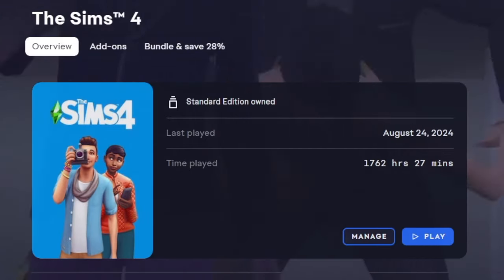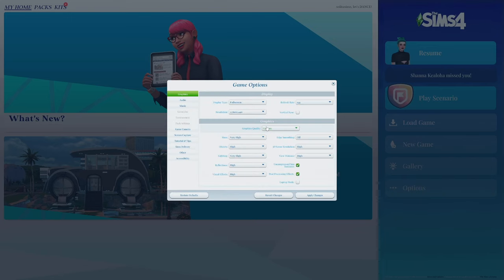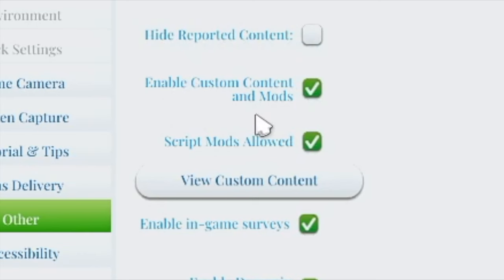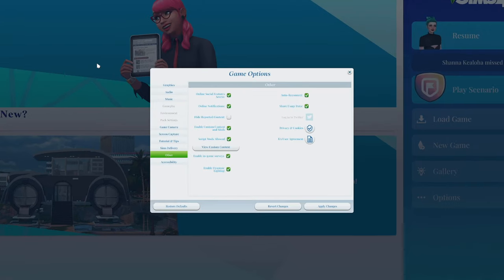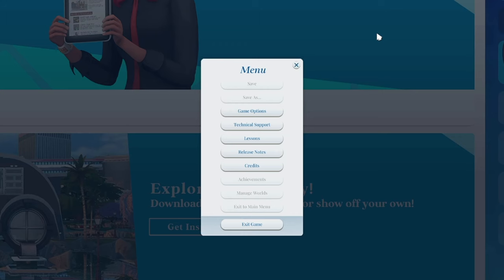Now there's one more thing to do before you play with your mods. Open The Sims 4, go to Options, then Game Options, then Other, and enable Custom Content and Mods. Right underneath it, enable Script Mods as well. It'll give you a pop-up saying you need to restart your game for the mods and CC to work — select it, apply changes, exit, and restart the game. Your game may take a little longer to reload because of all the new files installed. And now you are officially ready to play your modded Sims 4 game.